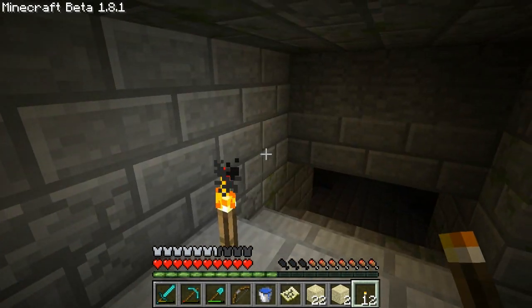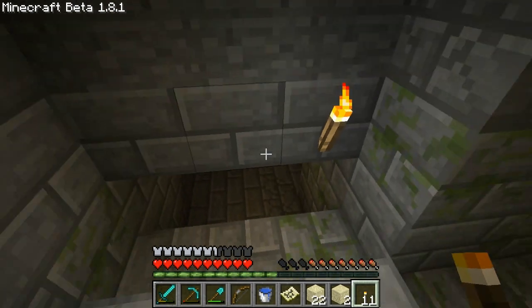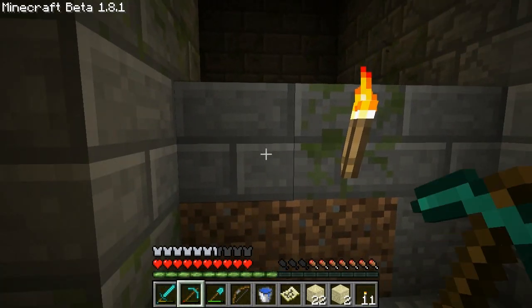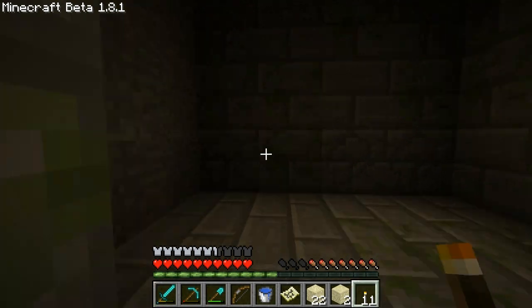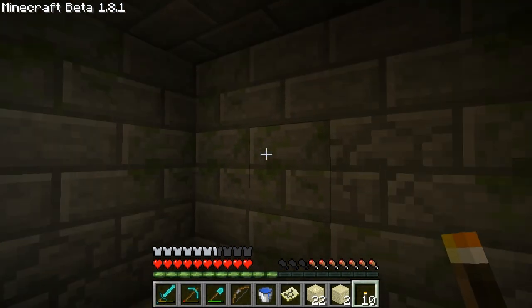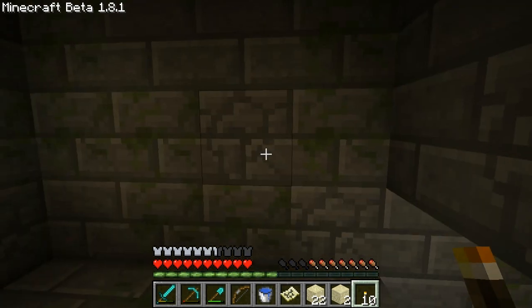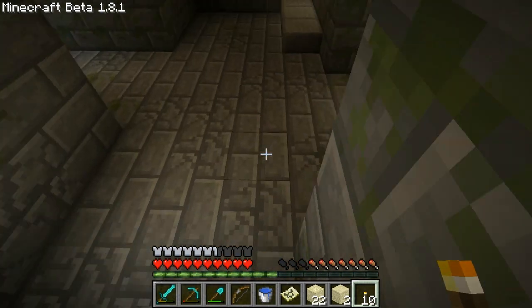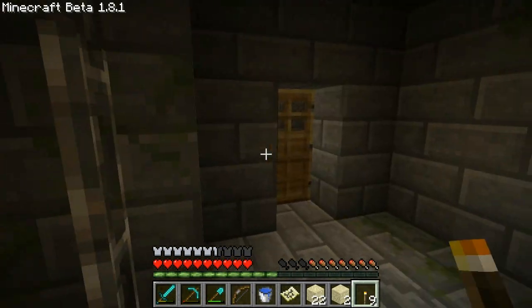This is a pretty big structure and area, with crazy steps. These bricks are really strong - I might start doing some building with them. You've got the mossy version, the normal version, and the cracked version. Maybe these are made from cobblestone, mossy cobblestone, and smooth stone. I did see a video where someone was showing off the crafting recipes for those.